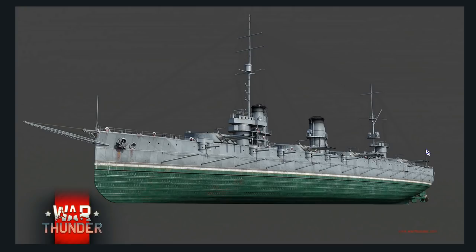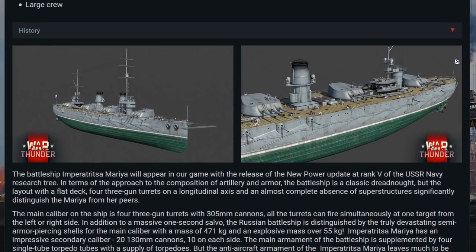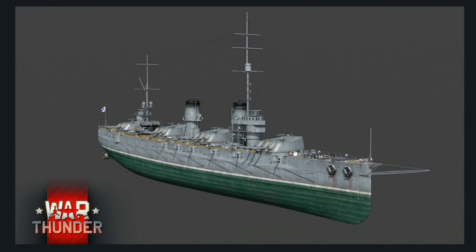For AA or utility guns, it has only four 75mm guns sat around the place, which of course aren't going to be too effective. One interesting little feature though — at least on the dev server — the guns are actually mounted on top of the main caliber turrets, and what ends up happening is you have an unfortunate sailor who has to man that gun, which is sat in a very awkward position.